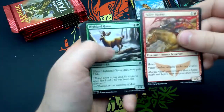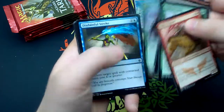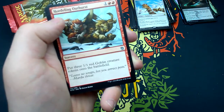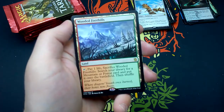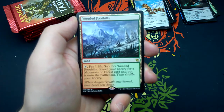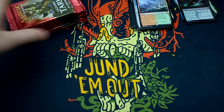Twenty-seventh booster: Valley Dasher, Highland Game, Disowned Ancestor, Act of Treason, Mardu Skullhunter, Savage Punch, Disdainful Stroke, Sage-Eye Harrier, Jungle Hollow, Weave Fate, Hordeling Outburst, Heartpiercer Bow, Ride Down. And Wooded Foothills — another fetch land, yes! Tap it, pay one life, sacrifice it, search your library for a Mountain or Forest card and put it onto the battlefield, then shuffle your library. 'The dragon's breath once burned; the bones now freeze.' Planes and a warrior token.